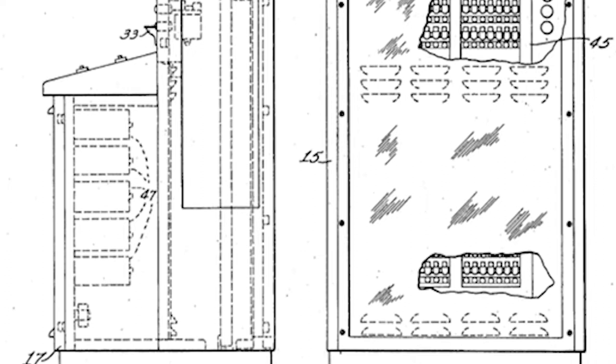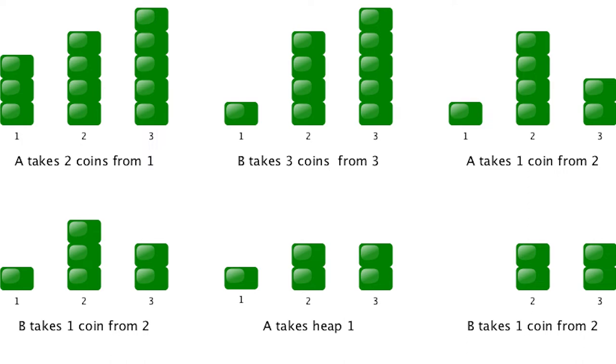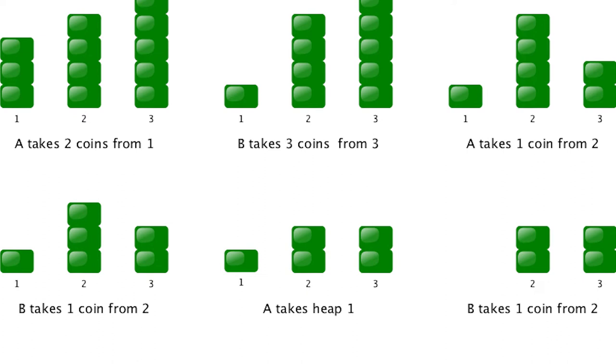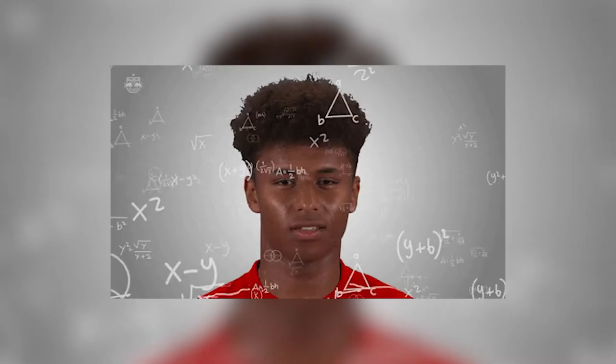What the heck is Nim, you say? Yeah, I didn't know either. I'm going to try to make this game make sense, and if you're still a little confused after this, I understand. Nim is a mathematical strategy game. Nim is a game in which two players take turns removing — or 'nimming' as it's called — objects from distinct heaps or piles.